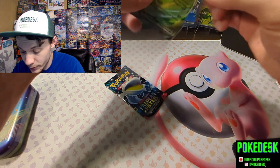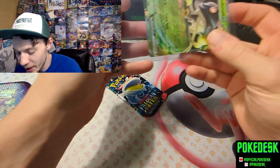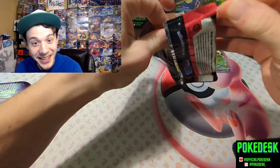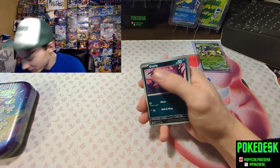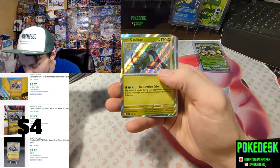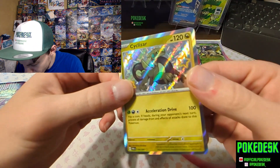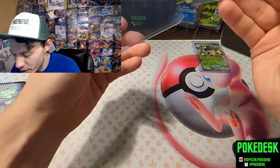By the way, if we do pull more Palfins today - and boy, I hope we don't - but if we do, as a request, I will be putting a Palfin counter on the screen. Not that I want that to happen, just to be clear. And we do get the Cyclizar Baby Shiny. I'm fairly positive that is new, and we will more than happily take that. Two pulls out of the first tin - I am pleasantly surprised by that.